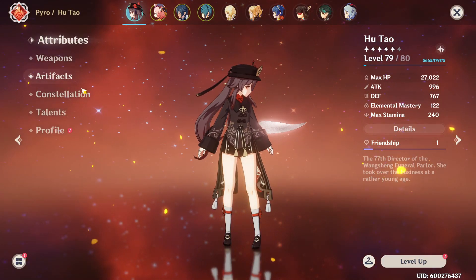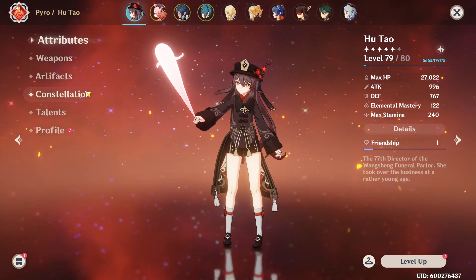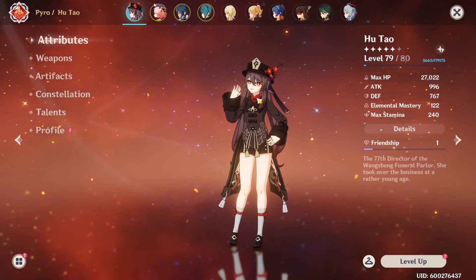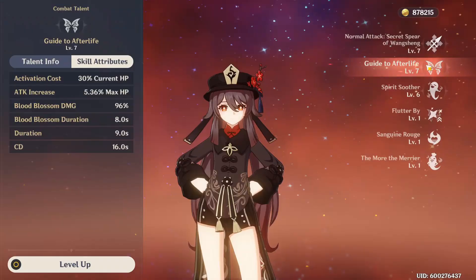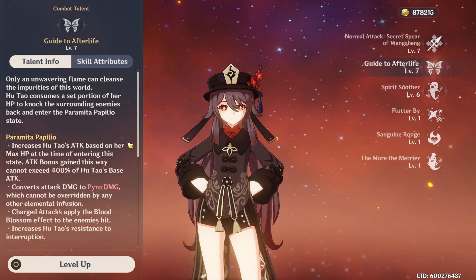Hey guys, what's up? My name is Crypt13 and welcome back to the channel. Today I'm going to look at Hu Tao's goblet choices and which substats to prioritize in order to give us the biggest return on attack and damage, because this is actually not very clear for Hu Tao.